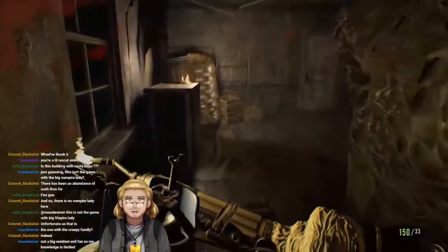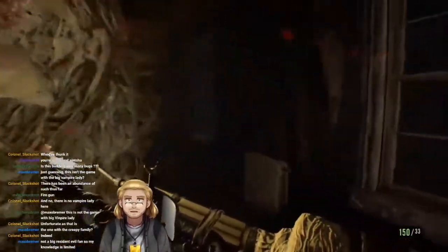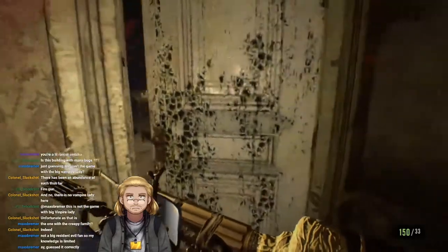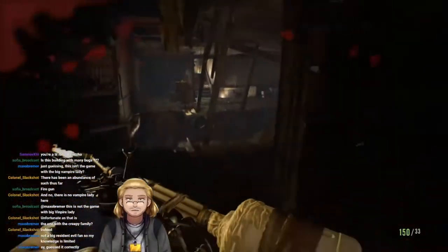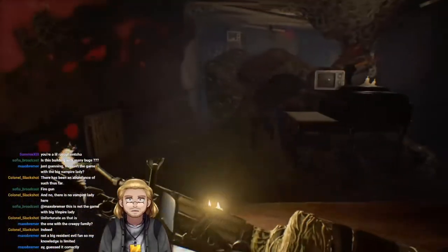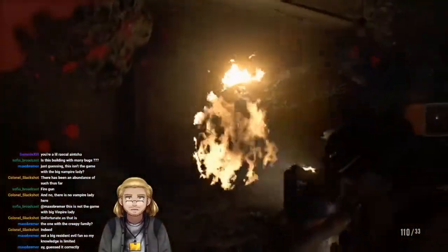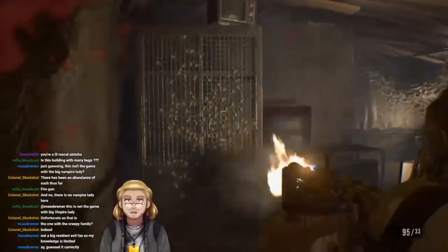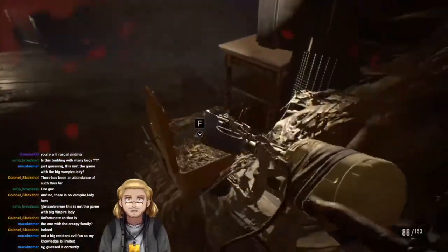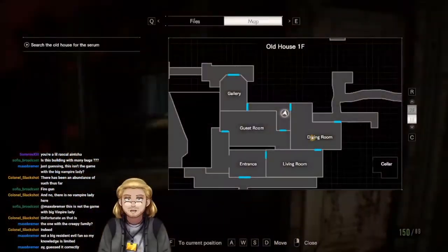It's not dead yet — nice. Alright, yes, this is Resident Evil 7, this is the one with the sort of hillbilly family. So now I can get in both directions this way. I'm trying to find like the hole that I went down as Mia — it's on the other side of the spider door which I don't have the key for yet. I need to keep exploring — where have I not been yet?